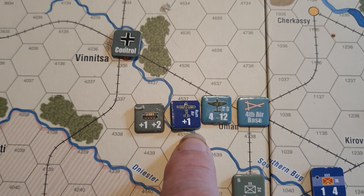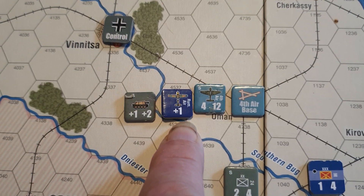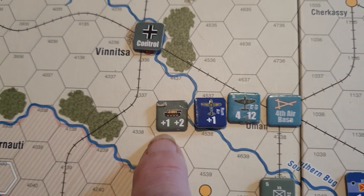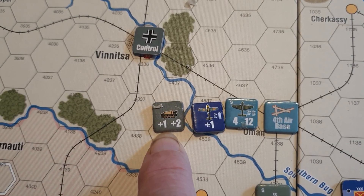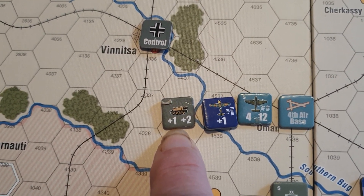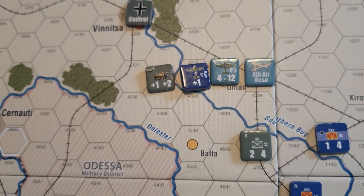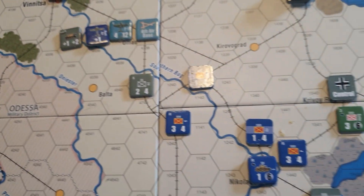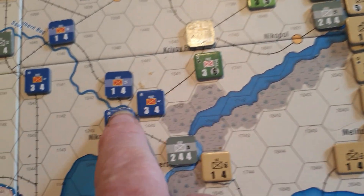Air assets can be used once per turn. That's an air asset with plus one. Then we've got a German assault gun asset — that's got two values on it: plus one when supporting an attack and plus two when supporting the defense.